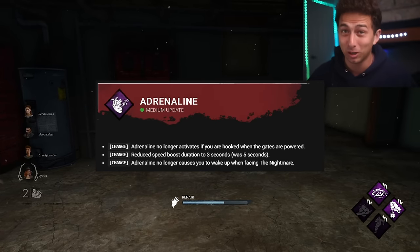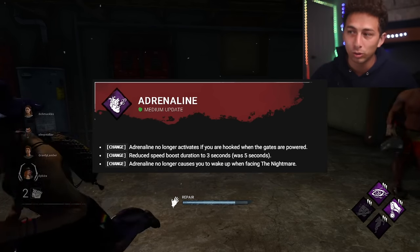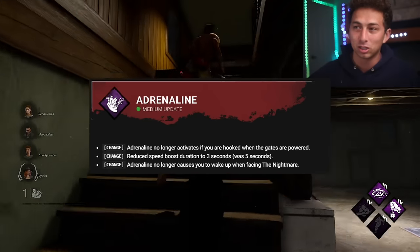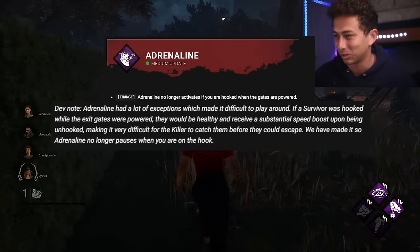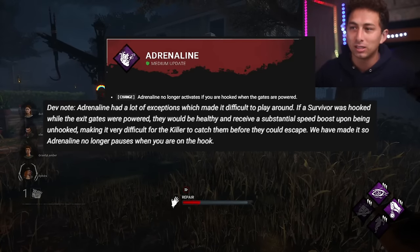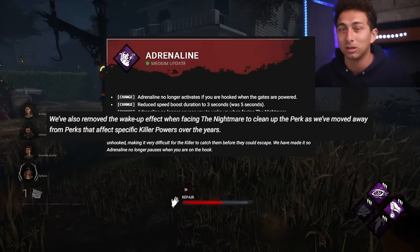Adrenaline had a major update. It no longer activates if you are hooked when the exit gates are powered — so you're no longer going to be full health when unhooked. The sprint burst duration has been decreased to three seconds from five seconds. Adrenaline no longer causes you to wake up when facing the Nightmare, which I really like because Freddy fully loses a portion of his power once gates are powered. The dev note confirms they removed the wake-up effect as part of moving away from perks that affect specific killer powers.